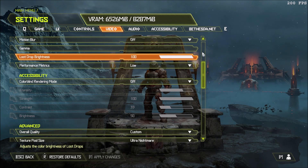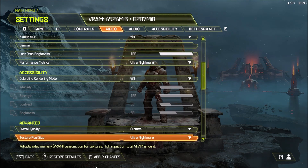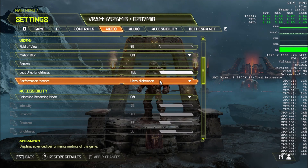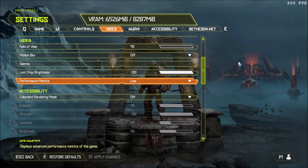If you set Performance Metric to low, you will see your FPS. If you go all the way up to Ultra Nightmare, you will have all the detailed percentages of CPU usage, GPU usage, FPS, etc. — everything is there. Pretty cool feature for a game, honestly. But if you just want to see your FPS, just put this one at low.